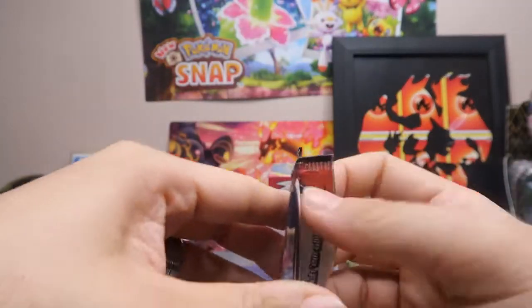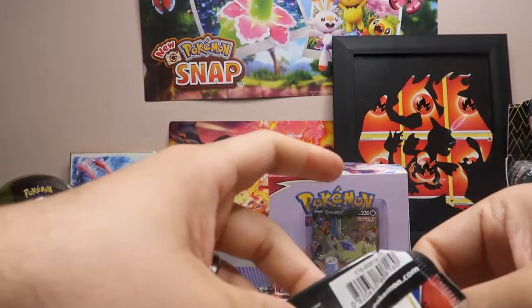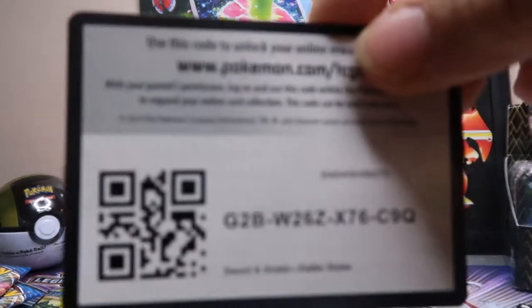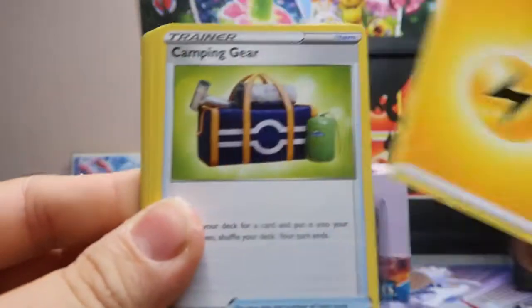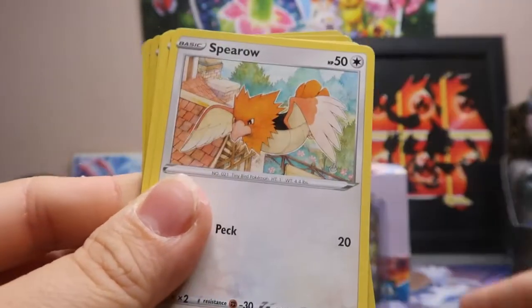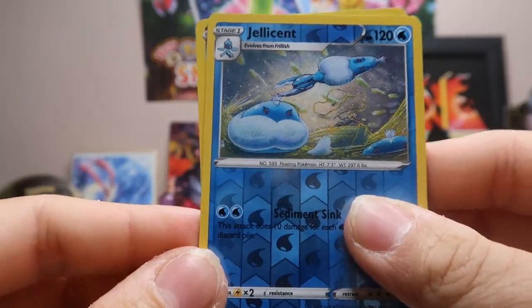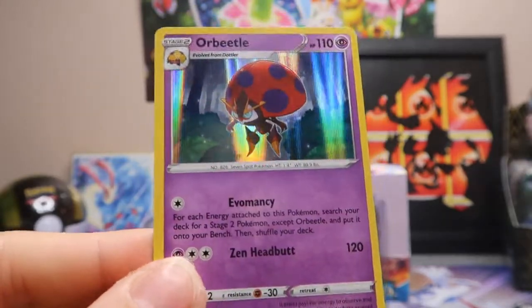Another pack. Electric-type Energy, Camping Gear, Seedra, Rapid Strike Scroll of Swirls, Bellsprout, Onix, Sparrow, Sizzlepede, Shinx. The reverse holo is a Jellicent, which is a rare. And the actual rare is an Orbeetle holo.